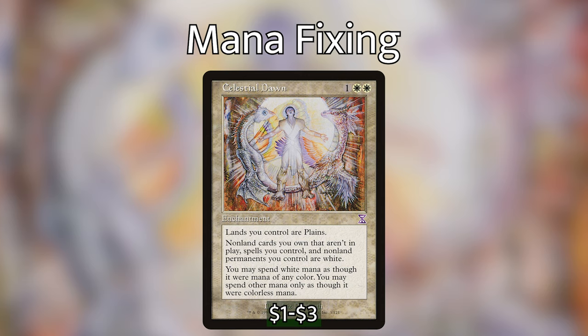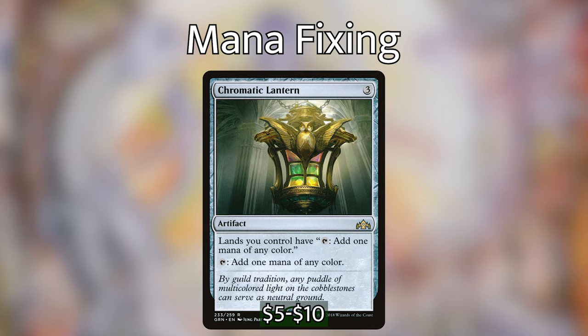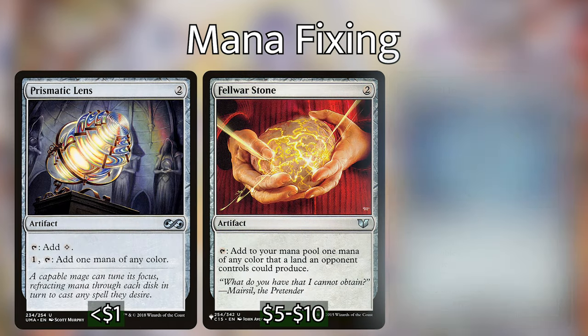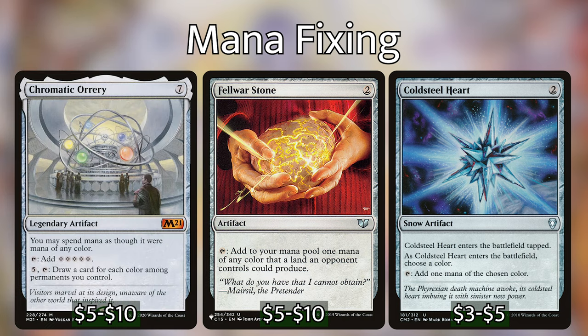The best card in this deck is Celestial Dawn — one white white for an enchantment. Lands you control are plains; non-lands and spells you control are white; you may spend white mana as though it were mana of any color, and other mana only as though it were colorless. Essentially your lands tap for any mana — it's like Chromatic Orrery except it makes things white. We also have Chromatic Lantern, and other mana-fixing artifacts: Firemind Vessel, Manascape Refractor, Darksteel Ingot, Prismatic Lens, Fellwar Stone, Coldsteel Heart, and Chromatic Orrery.